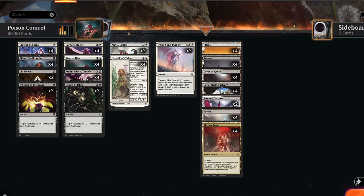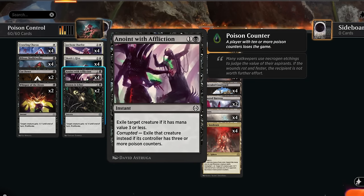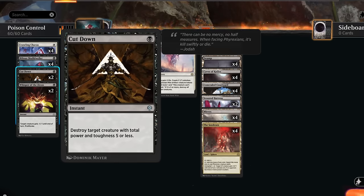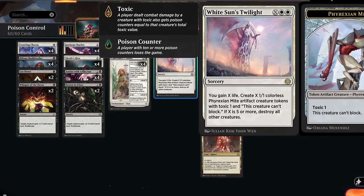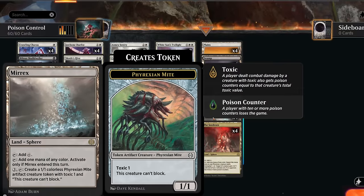With Lifelink we can pump up our creatures with Caretaker's Talent to completely take over. We also have the Seedcore in our mana base, which pumps 1/1 creatures by giving them +2/+1 — we just need Corrupted enabled (three poison) to activate it. Jawbone Duelist is also great here as a 1/1 Double Strike with Toxic 1, applying two poison when it attacks. With Seedcore it becomes a 3/2 Double Strike, capable of taking out a six-toughness creature and potentially gaining six life with Skrelv's Hive active.